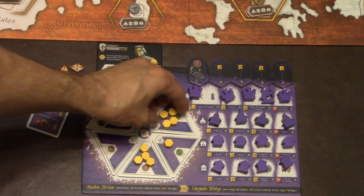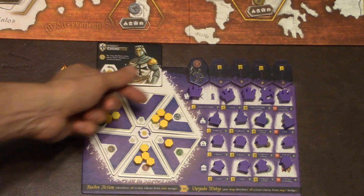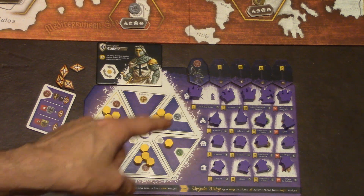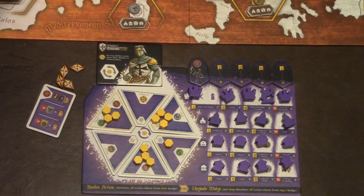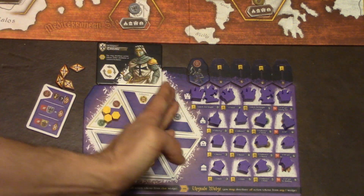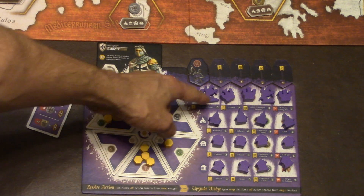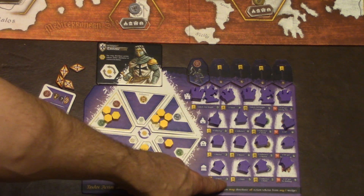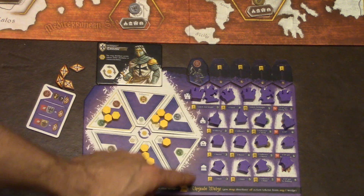What about building? You can build equal to the number of tokens you have on that cube. Look how easy it is to read these buildings — for instance, if I built a castle, you have to build from left to right; you can't start on the edge. Anything here costs three, and you can see that by the little octagon shape — it's shaped just like the action cube. So you can take any of these and buy them for three.